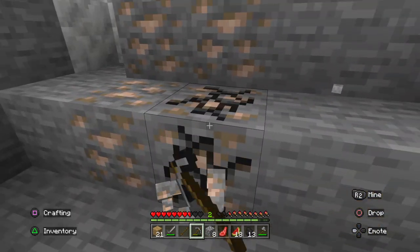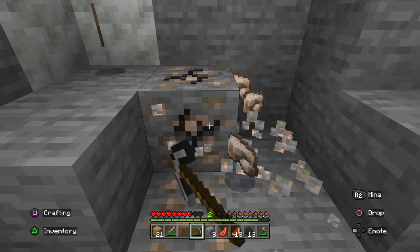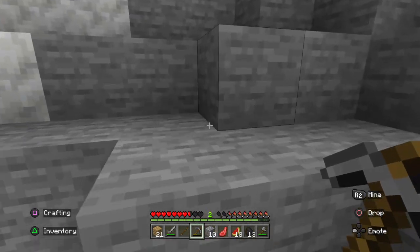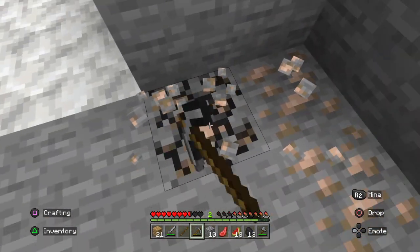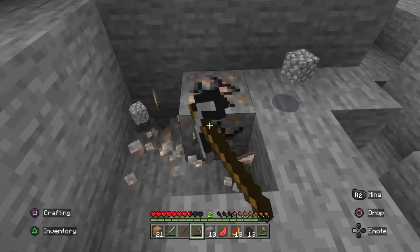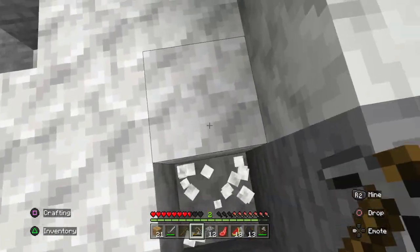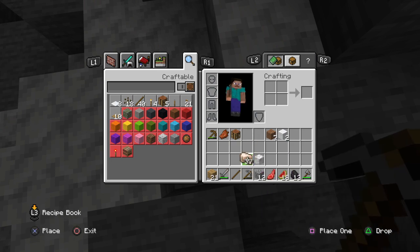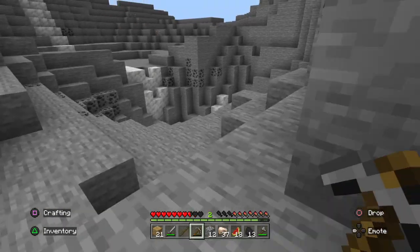Don't you worry, I've got to collect all of it. There's a bunch of iron up here. What is this right here? Calcite. I already have enough for a full set of iron armor right here. I'll take a little bit of the calcite too.